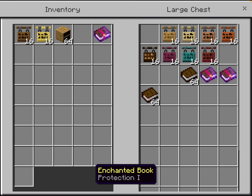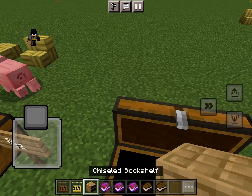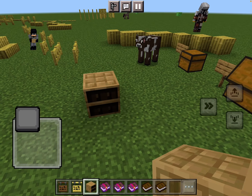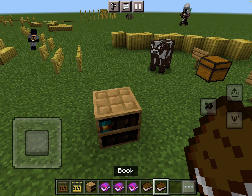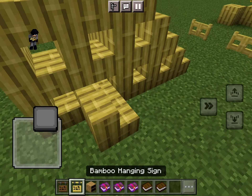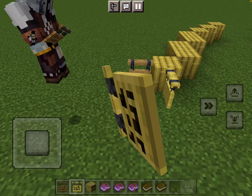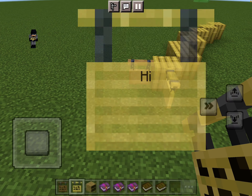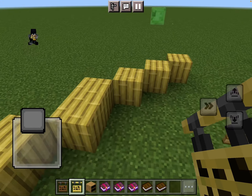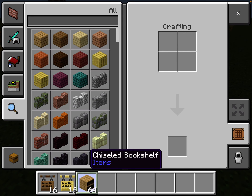There are new bookshelves where you can put stuff inside. There are also new types of signs — hanging signs. You can put your books in the shelf just like this. There are now hanging signs in Minecraft, so you can write on them and they hang. It's a pretty cool update if you think about it.